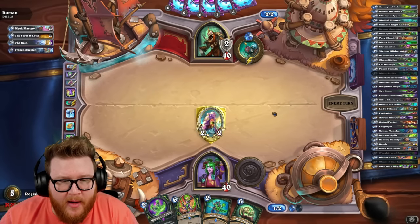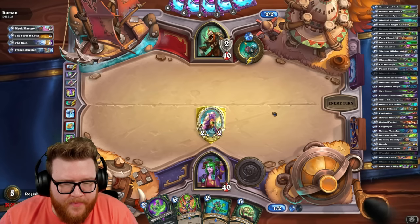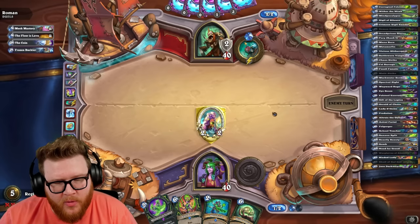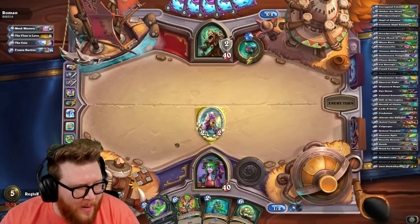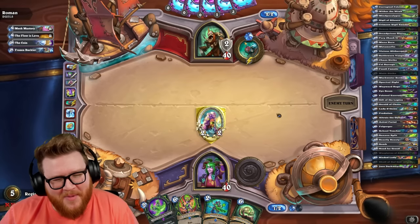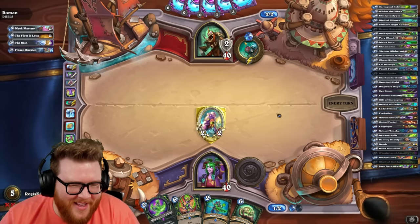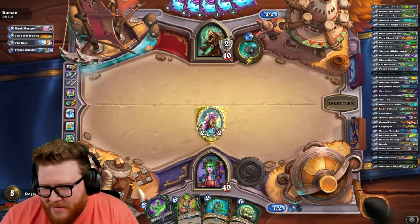What would be my best draw here? I feel like I almost need some card draw. Kind of wishing I kept that Felgorger now. I actually need Astral Portal into like Tyrion or something insane, to give me the weapon for the bladed lady — that would be the home run. Like, Astral Portal into something with a big attack weapon, that would be the hit.